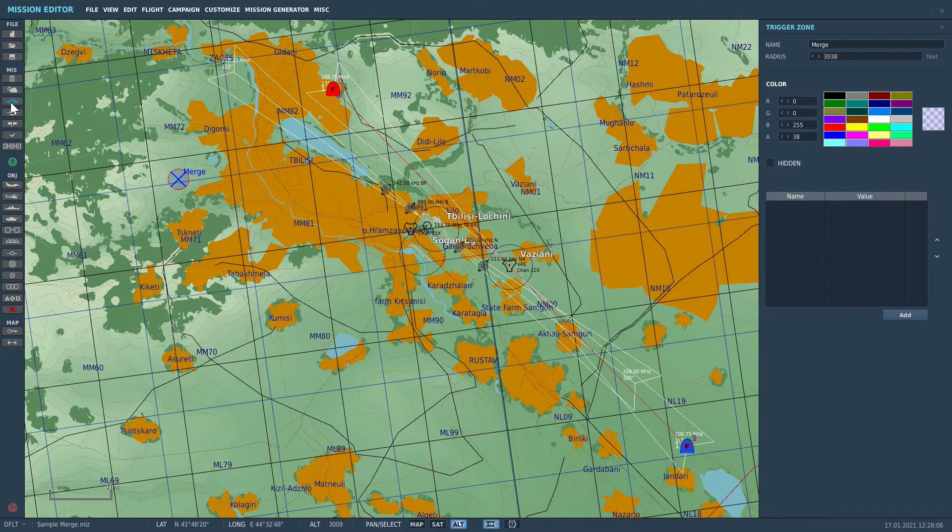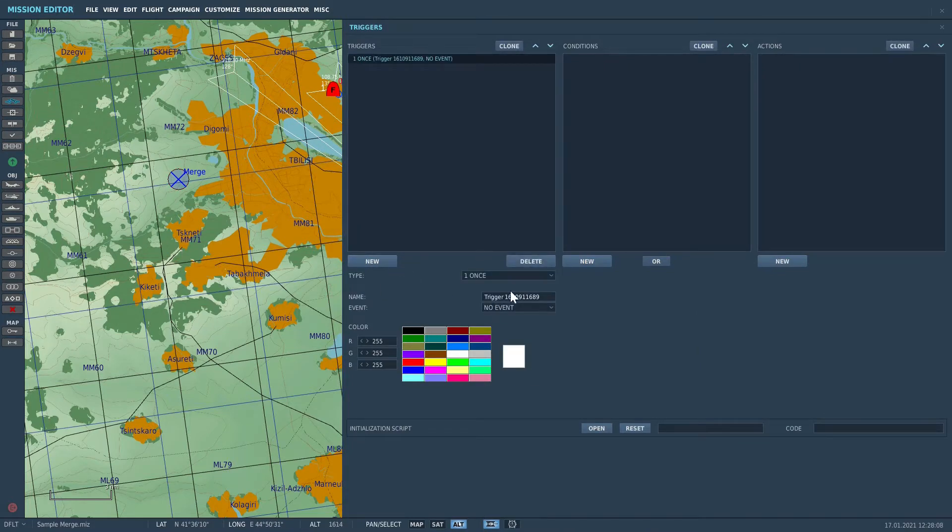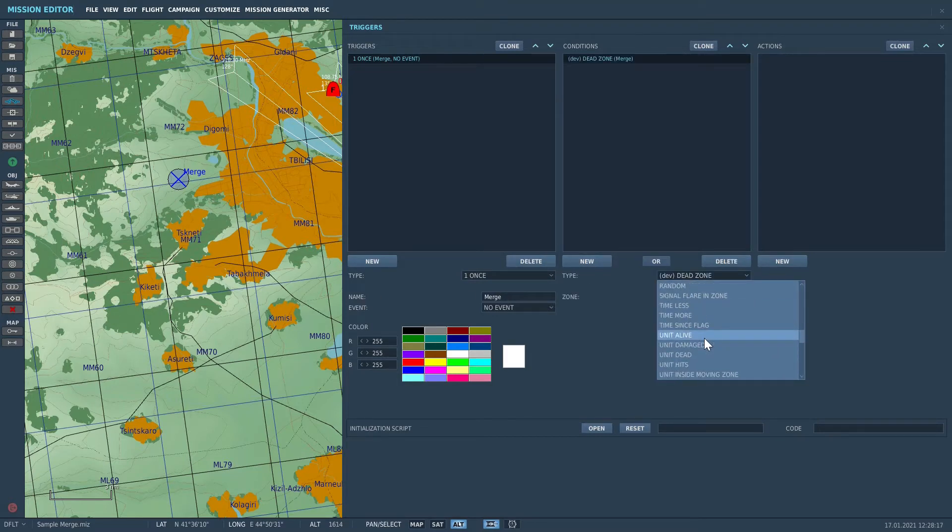Go to set rules for trigger and create a new trigger — I named mine 'merge'. Create a condition and select unit inside a moving zone. There are three options for this rule: the top option, unit, is the unit we are scanning to see if it enters the zone. Zone is the reference zone we created, which we called 'merge'. And the third is the unit that the zone is going to follow — this is why we didn't care where we put it on the map.